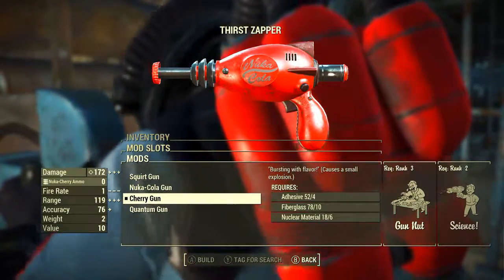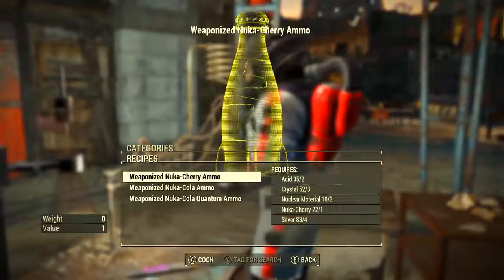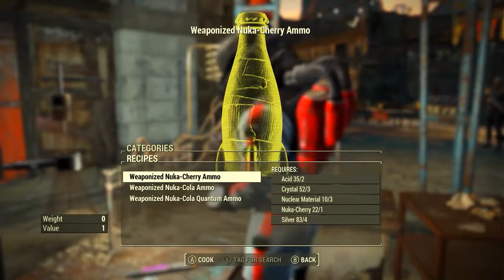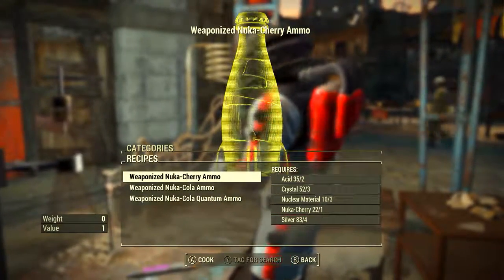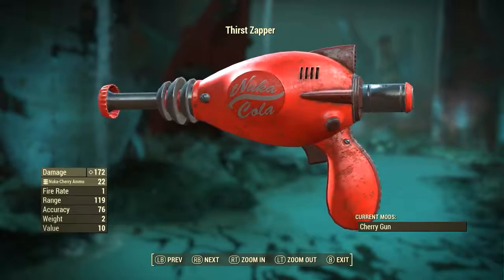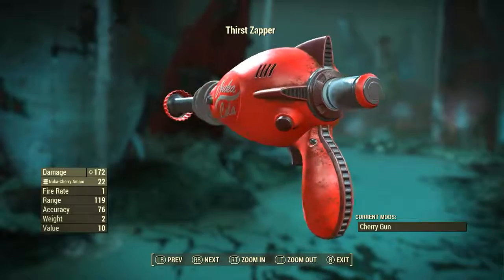Now let's move on to the Cherry Gun modification for the Thirst Zapper. Its description: 'Bursting with flavor, causes a small explosion, just like biting into a cherry bomb.' Like the last one, at a chemistry station we can create the required ammunition — weaponized Nuka Cherry ammo. To create it you need 2 Acid, 3 Crystal, 3 Nuclear Material, 1 Nuka Cherry and 4 Silver. With the Cherry Gun modification attached, it has a base ballistic damage of 172, uses weaponized Nuka Cherry ammo, a fire rate of 1, range of 119, accuracy of 76, weight of 2 and value of 10.